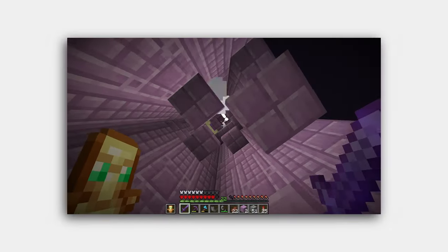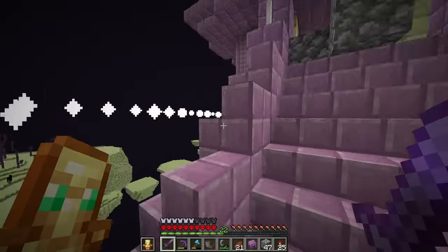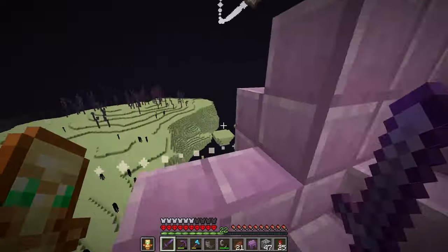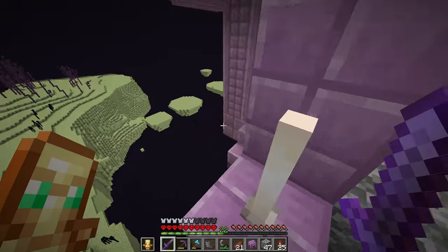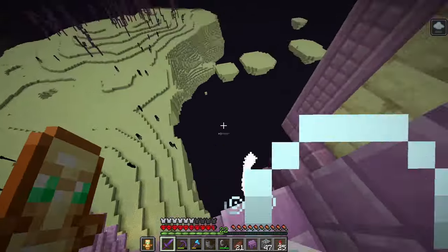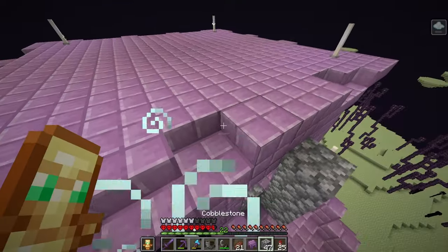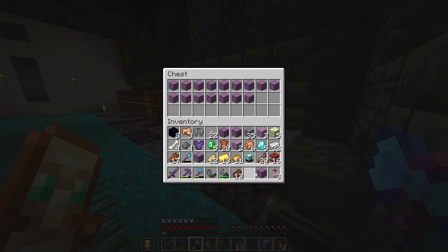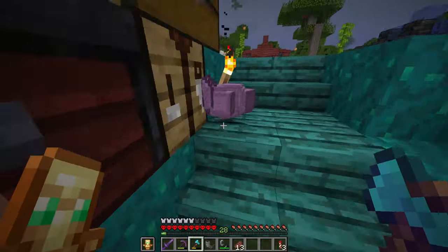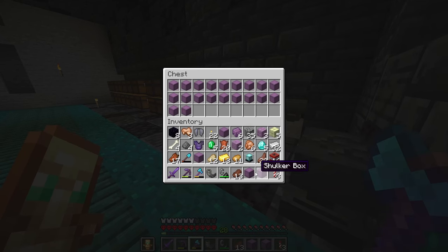I needed at least a stack of shulker shells to make all the boxes I needed, which means I had to explore pretty much every end city within a hundred thousand block radius of the portal. This actually didn't take all too long — it was generally pretty doable compared to the rest. Now that we have the shulkers, we can finally mine some— nope, we can't get to sand yet. There's still another issue.